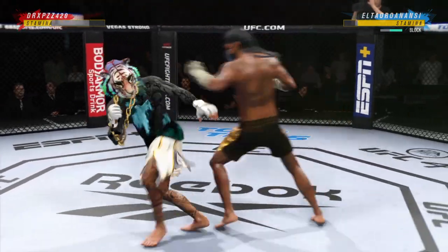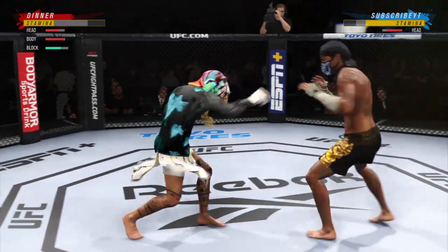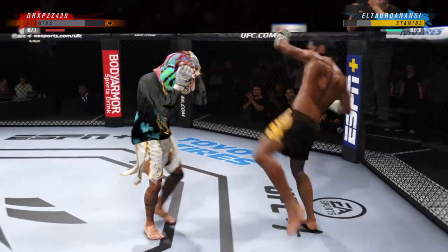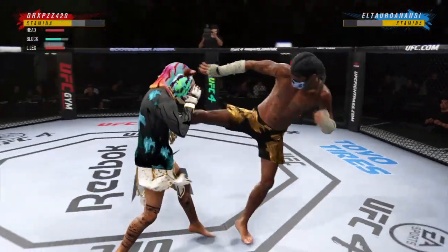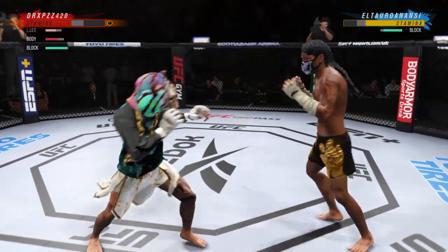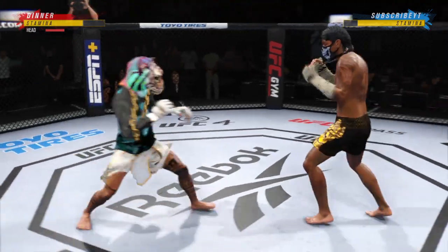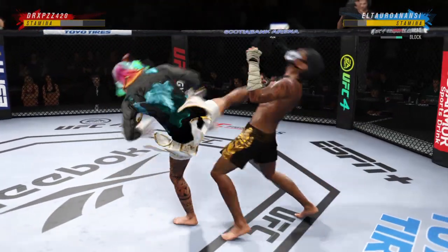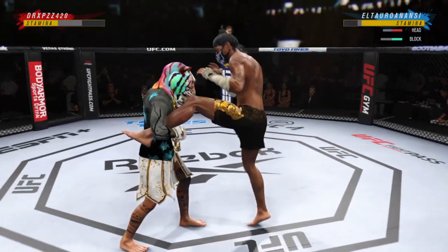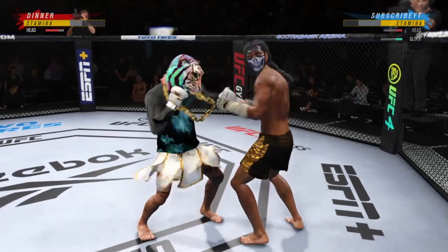Continues to mix it up, going to the head, mixing in some body shots. Lands a stiff punch there — nice connection, nice land. Beautiful leg kick thrown. Visibly limping here. He lands a huge kick. Look at him whip his hip into that kick.